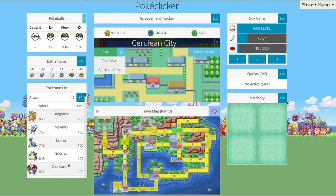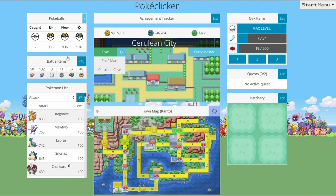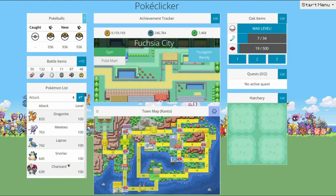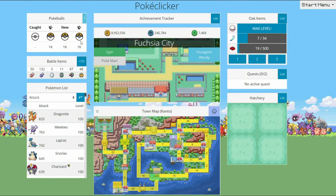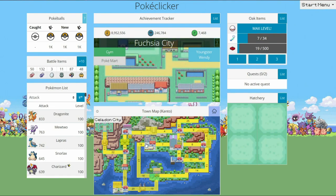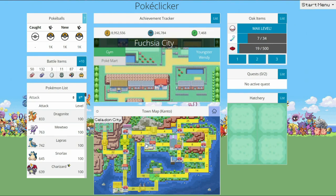One more thing before you go: make sure you have plenty of Pokeballs going into the next area, and specifically Ultra Balls. They're going to be down here in Fuchsia City — go to the Pokemart and I would make sure to have at least a thousand on you. There's an achievement for doing that. When you go to Johto, there's going to be a ton of brand new Pokemon and some brand new stuff, so keep that in mind.